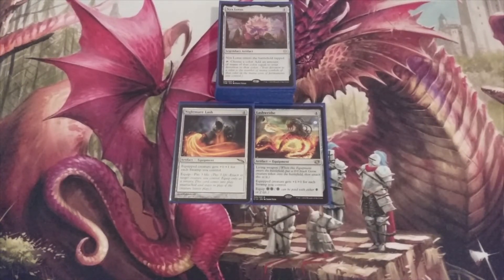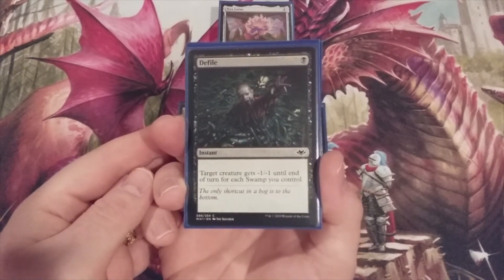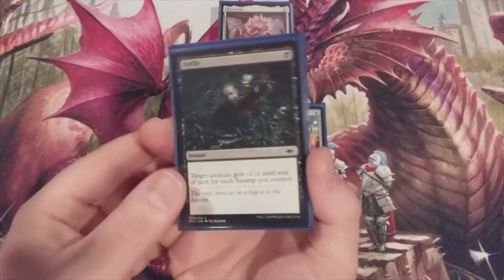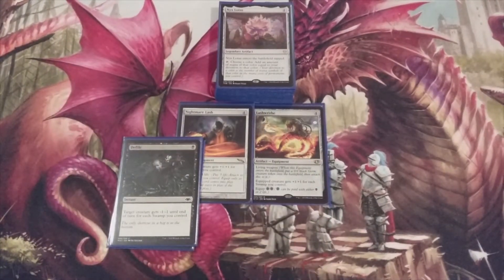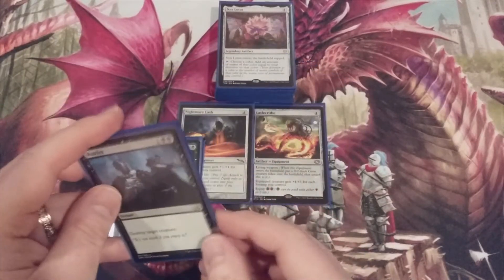Let's move forward with some removal, because our opponents are definitely going to try to stop what we're doing. Mono black — we're going to play with two copies of Defile. It's a wonderfully powerful common from Modern Horizons: one black, target creature gets -1/-1 until end of turn for each Swamp we control. Next up, we are going to play with two copies of Murder: one and two black, destroy target creature.